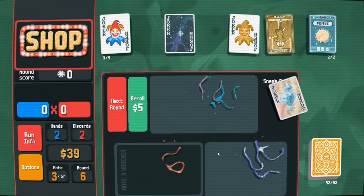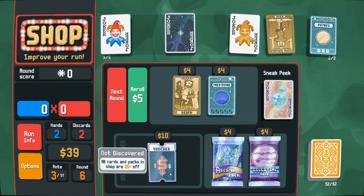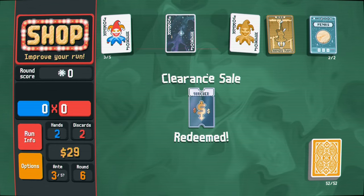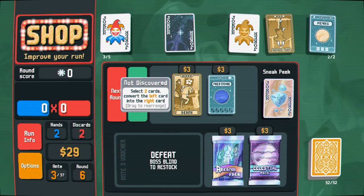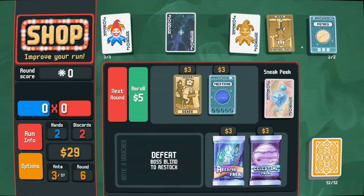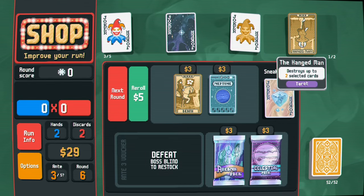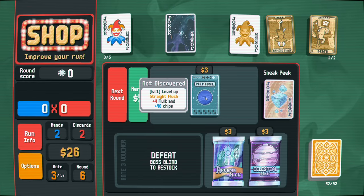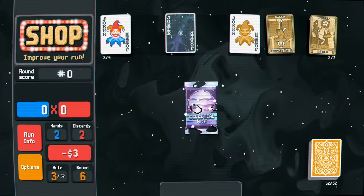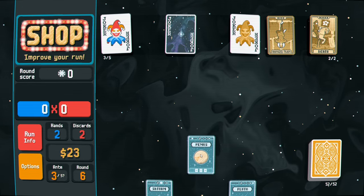The supernova joker is going to be pretty helpful later on when we get a multiplier joker. All cards and packs are 25% off - yes please, that'll return its investment pretty quickly. Select two cards and convert - I'm going to use this right away. I'll hold on to that. Straight flush is never going to happen. Celestial pack - let's do three of a kind.